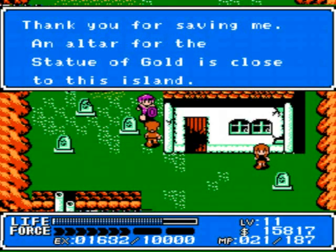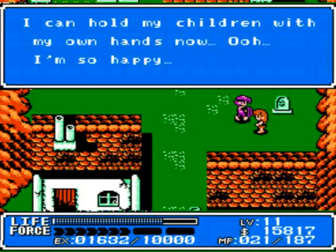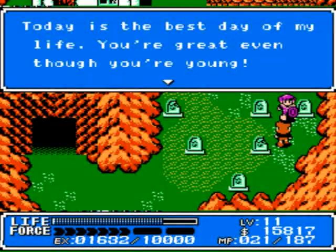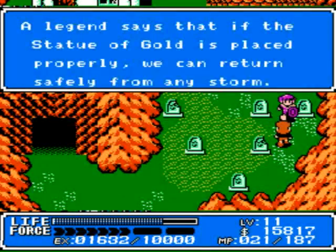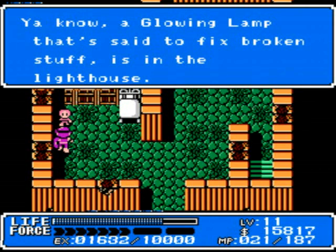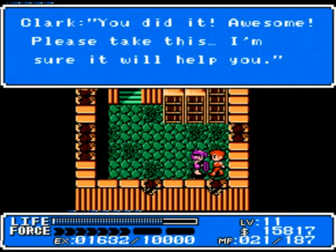They get to rebuild their town. An altar for the statue of gold — I don't have a statue of gold, I have a different statue. Maybe my broken statue can be fixed for the gold statue. So I need a glowing lamp, which is in the lighthouse, which we kind of saw earlier when I was looking for the town of Joel. So I have to get into the lighthouse to get it.